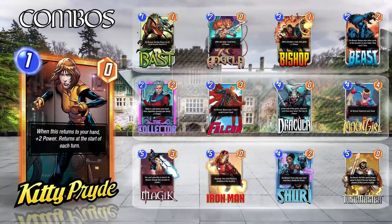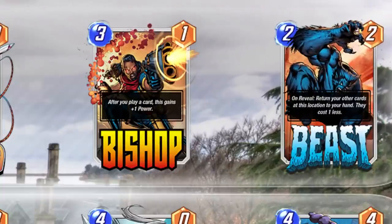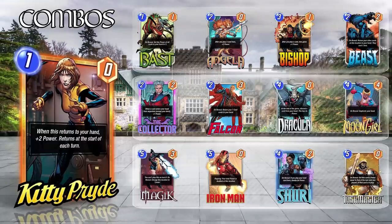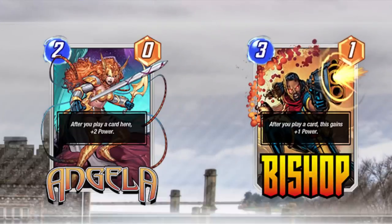We start with card combos, and Beast is by far the best friend of Kitty Pryde. Her biggest downfall is costing you one energy per turn, but if you play Beast down, you can go ahead and get the plus two power for free every single turn. Naturally, Angela and Bishop are going to be just great cards. Angela goes back to her launch date self — super solid as a two cost card, and Kitty makes her absolutely bonkers.